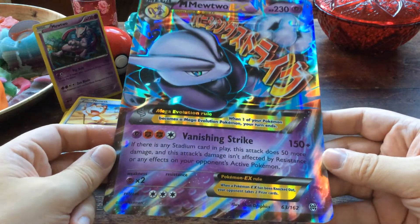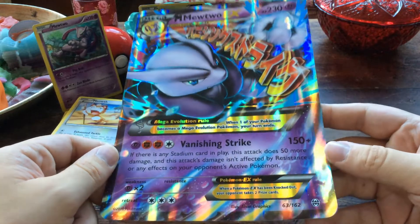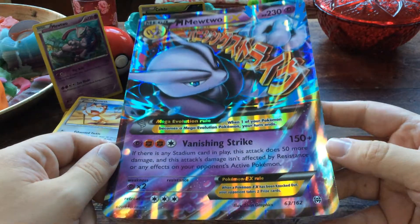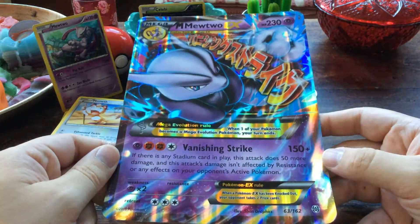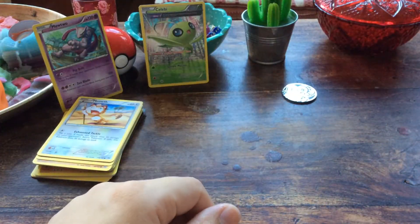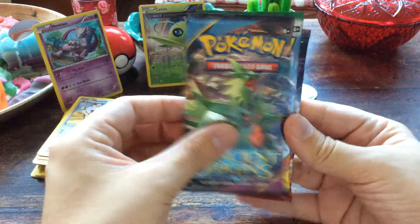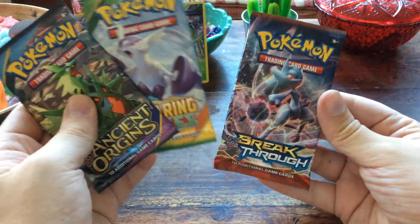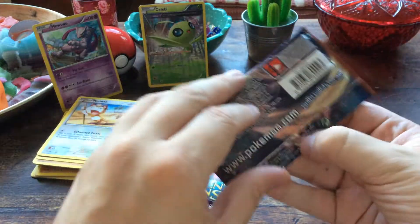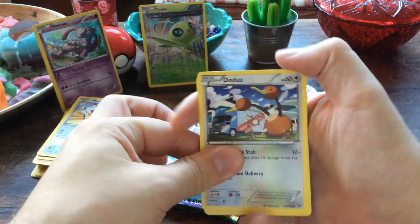With the box comes an oversized Mega Mewtwo X — it's a bit of a shame they didn't put an actual-sized Mega Mewtwo in there, but this is nice to frame on the wall. Now for the boosters: we have Ancient Origins, Roaring Skies, and Breakthrough. Let's start with Breakthrough since we just had a blister full of it.